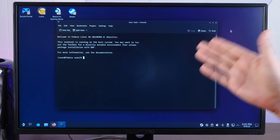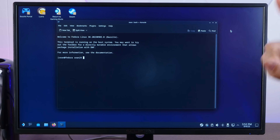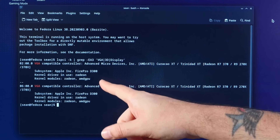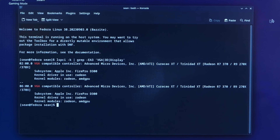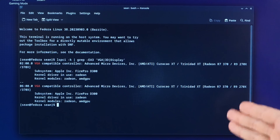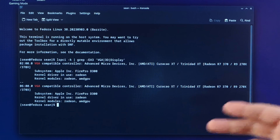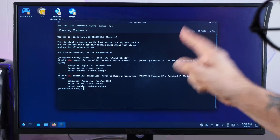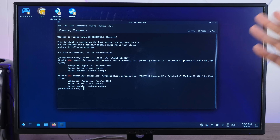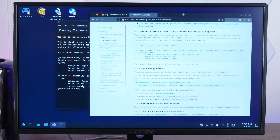Now, if we were going to try to launch one of those games right now, unfortunately they would run like garbage. The reason is right here — if we look at our video drivers, we're on the older Radeon driver for these FirePro D300s. But we actually want to be on the AMD GPU driver, which is the more modern driver and does actually support these video cards, even though Fedora wants to default to the old driver. Once we're on the AMD GPU driver, we'll have Vulkan enabled and our games should run as good as they can on these video cards — or on one of the video cards, because unfortunately they won't make use of both unless they were programmed to.